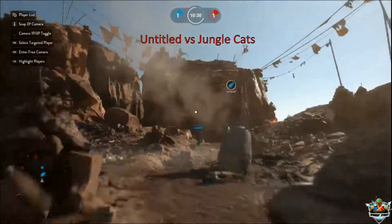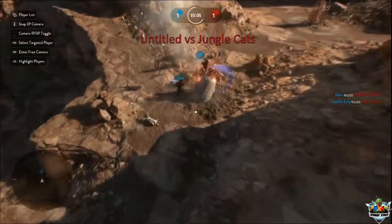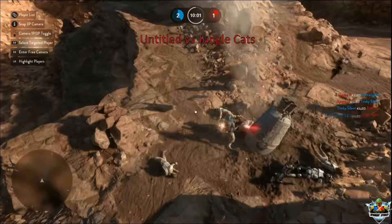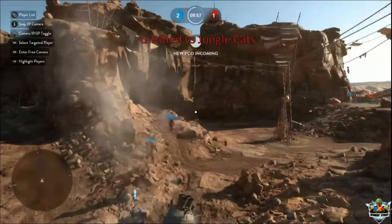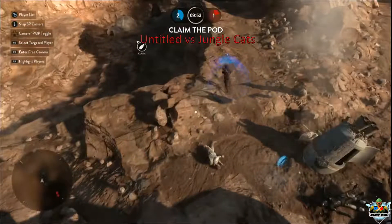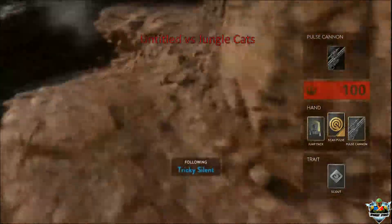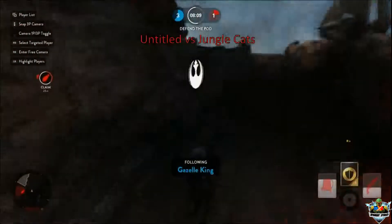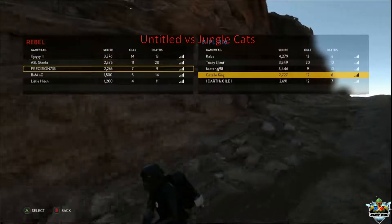Let's pull out of that canyon and see what ASL has up his sleeve. He's got the height advantage again that I was talking about, but it didn't do him any good this time. Shanks is coming back into the fight. The trick with this map is that there is a lot of distance between pod drops, so it's okay to slow your pace down and be a little more tactical with your approach.